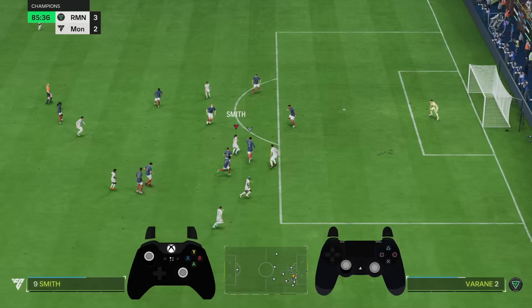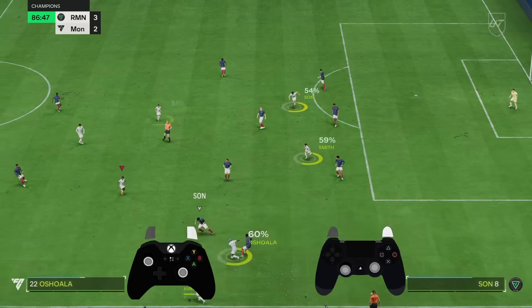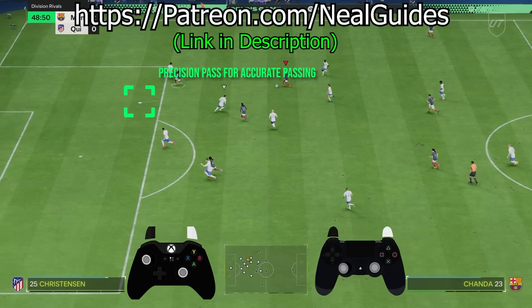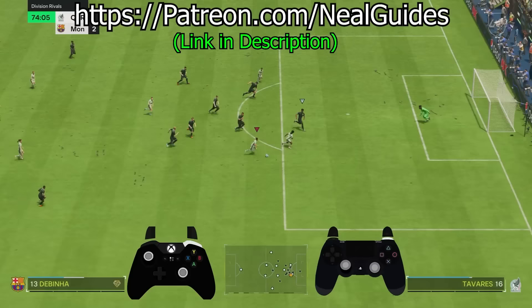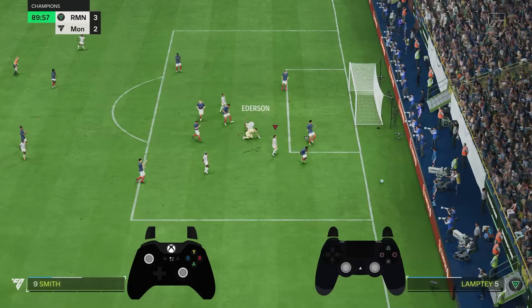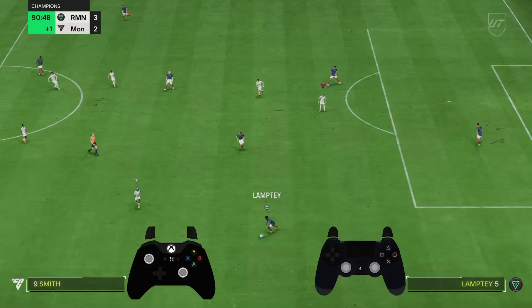You can see my opponent is running out with their centre back. Why on earth they're doing that when they're winning at 86 minutes, I have absolutely no idea. But anyway, I hope you enjoyed this tutorial. If you want to see more tutorials like this, check out my Patreon — patreon.com/nilguys, link is down below in the description. There's a complete theory on how I explain taking a touch, shown on a tactical board, every single situation, plus gameplay clip examples.